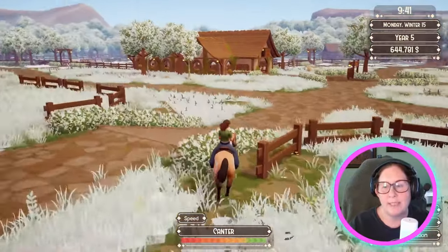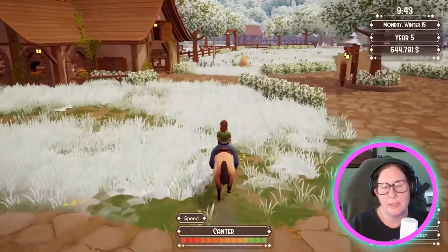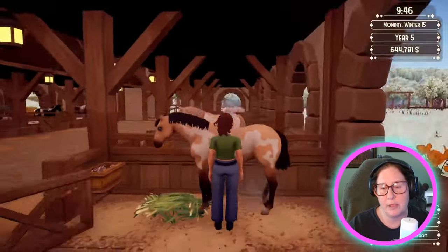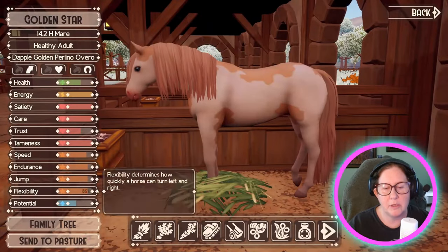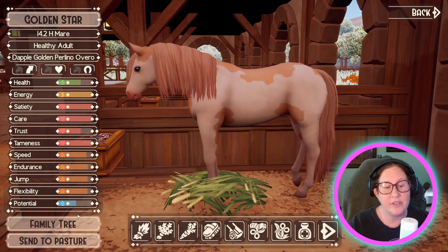She still has 50% of her potential, so I want to train Golden. I want to get her potential all the way used before I put her in retirement. Her stats — look how close she is: she's 83, 87, 86, 86. I've still got 53%, so she is going to be trained. I want another 100-percenter.